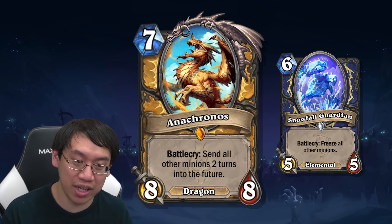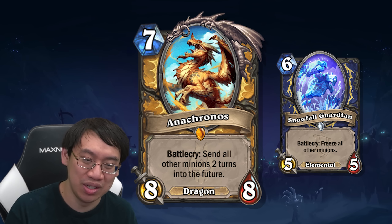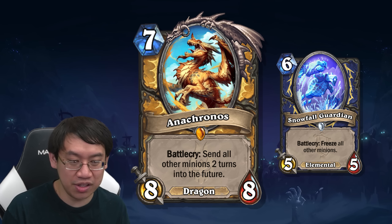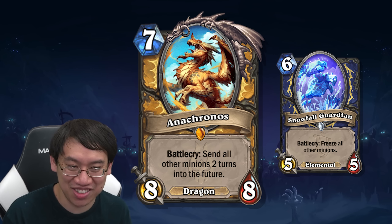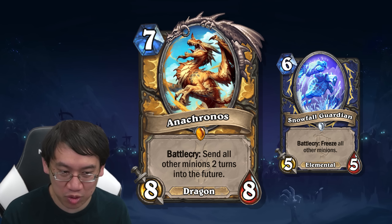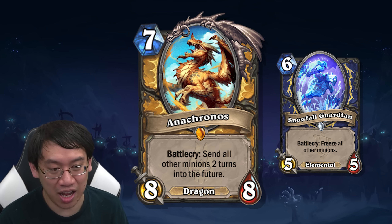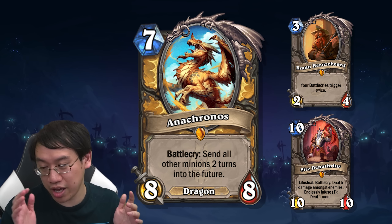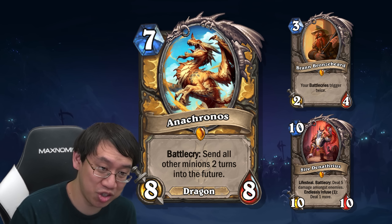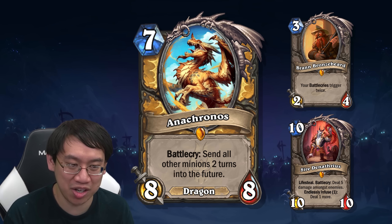In a control deck that runs Equality, City Tax, Consecration, or Cariel, being able to delay the opponent's stuff to then Equality-Cariel could be really good. This card also clears the board for you to play Cariel so you don't die the turn you play her, because you skip all the damage that would have been dealt on turn seven thanks to the freeze. One cool thing: you can use this to hide a combo piece — on turn 10, play Bran then Anacronos, and your Bran is sent two turns into the future. Then you play Denathrius, get the double battlecry, and maybe win the game.